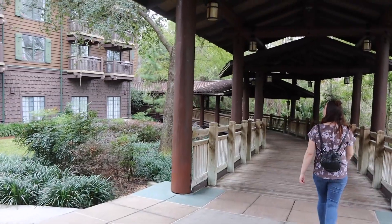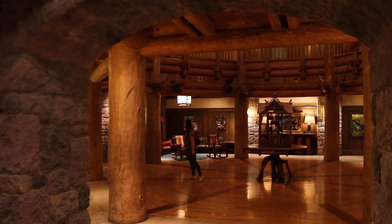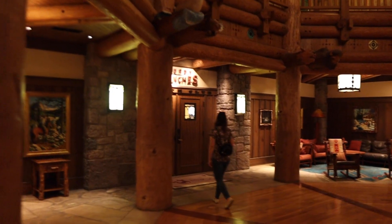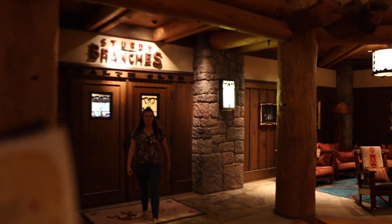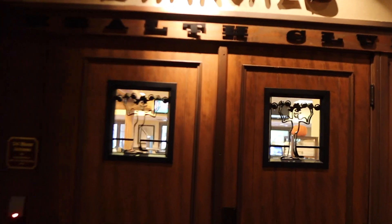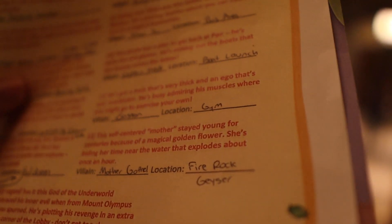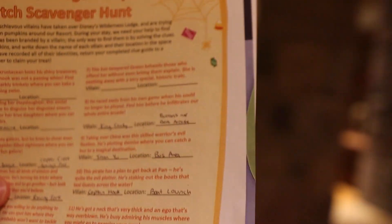So I think we're heading inside the lobby over here. This one might be a little bit more challenging. So we're inside the lobby for Boulder Ridge and I think Brennan found it — no, this is the gym. But I'm looking around in here because there is supposed to be a pumpkin in an area that has to do with trains. It's Gaston. Gaston's in the gym? Yeah — there he is right there. Of course Gaston would be in the gym, that makes sense. The clue says he's got a neck that's very thick and an ego that's way overblown. He's busy admiring his muscles where you might go to exercise on your own.